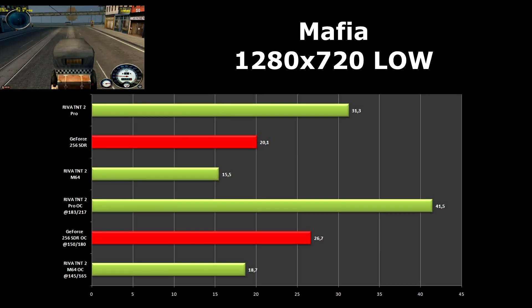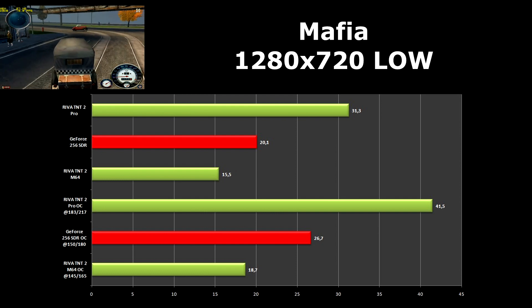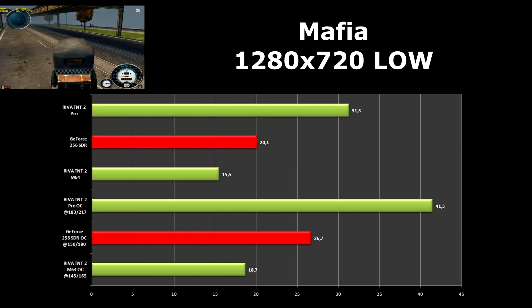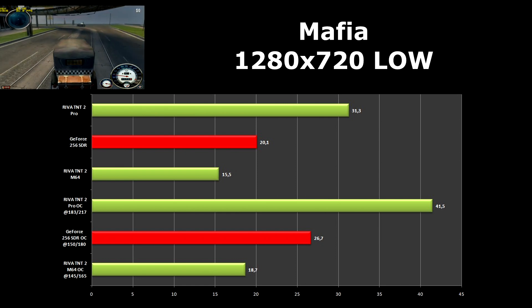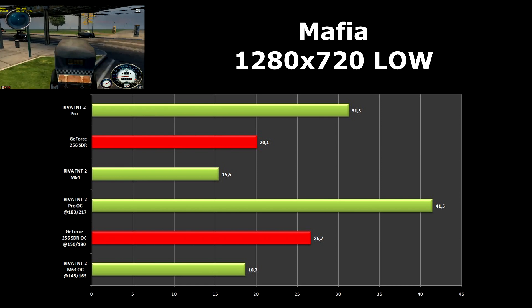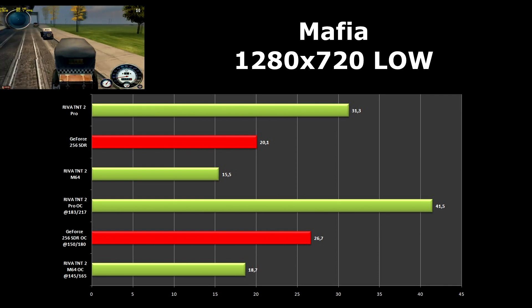In Mafia we used HD resolution, and this is how they handle it. The TNT2 Pro got playable frame rates. The GeForce and M64 need to lower the resolution to 800x600 to get playable frame rates.